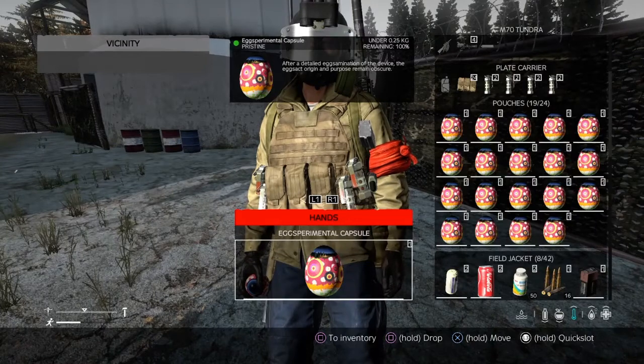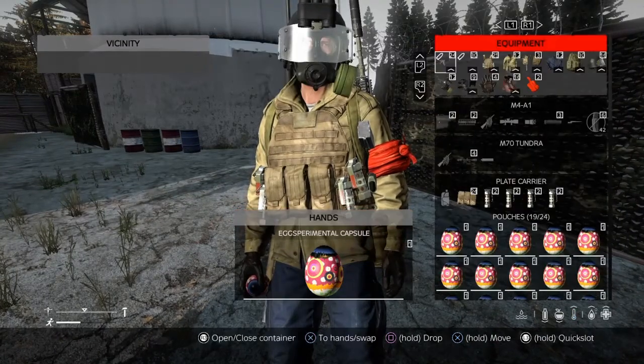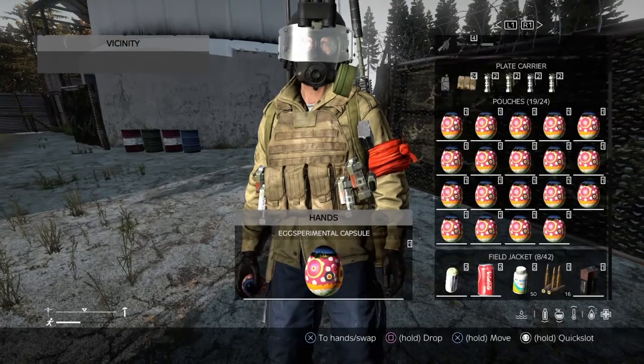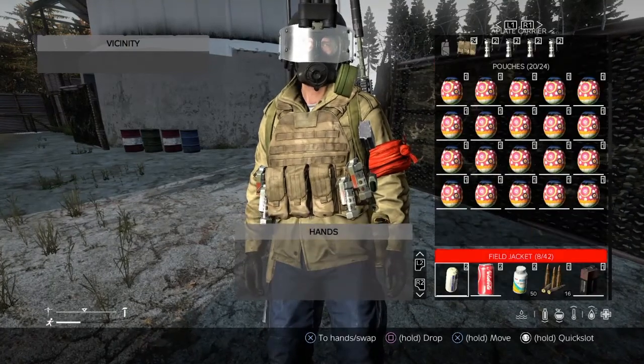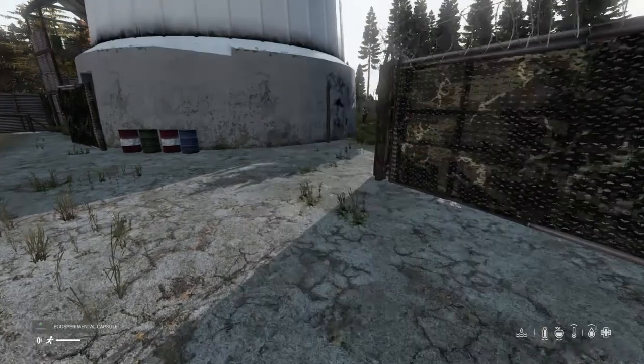This is what the item looks like. It's called the Egg Experimental Capsule — a little pun from the developers. I call it the Pokeball on my server, and it's called an Easter egg inside the code if any other coders or server owners want to run this.